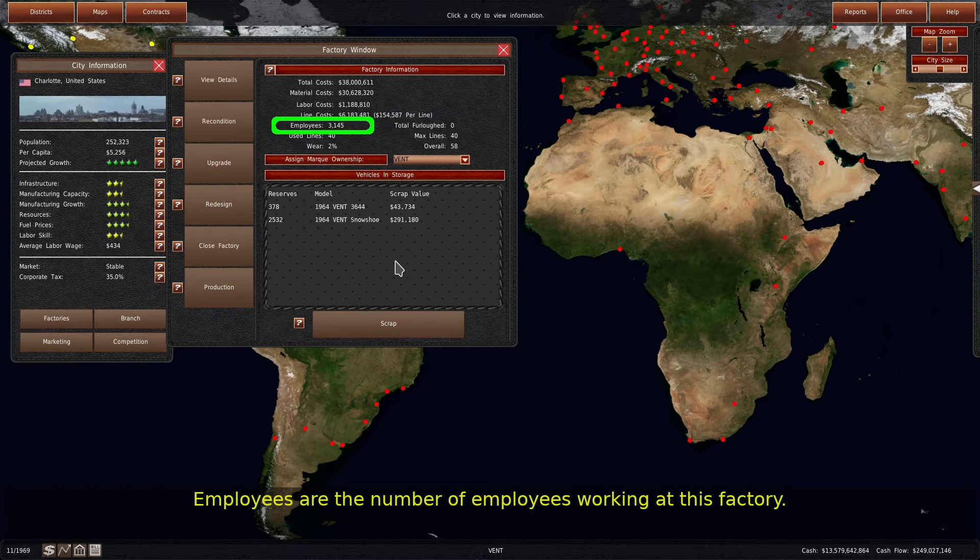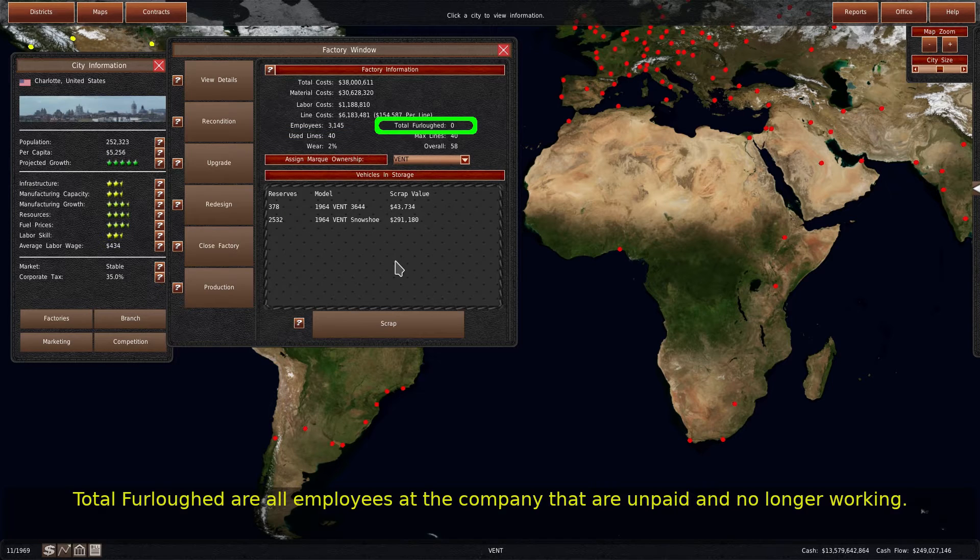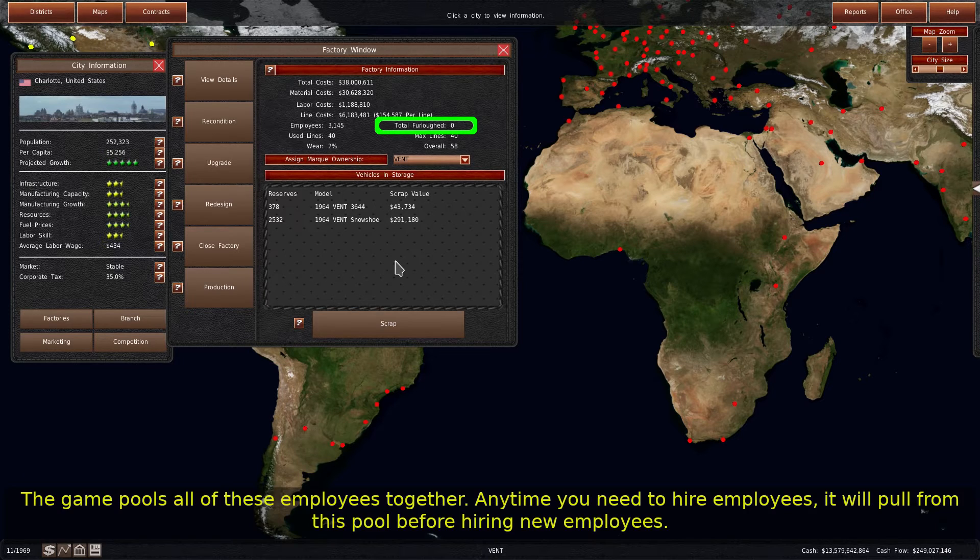Employees are the number of employees working at this factory. Total furloughed are all employees at the company that are unpaid and no longer working. The game pools all of these employees together. Anytime you need to hire employees, it will pull from this pool before hiring new employees.